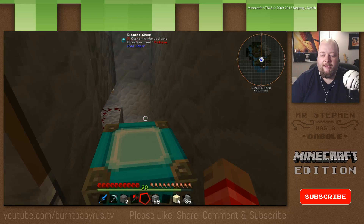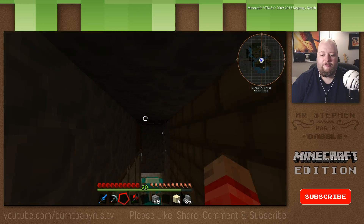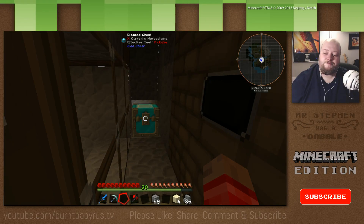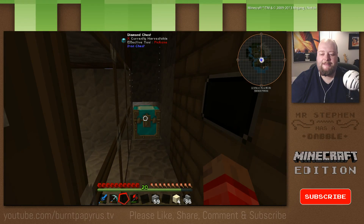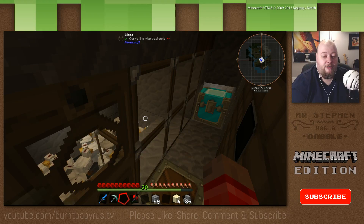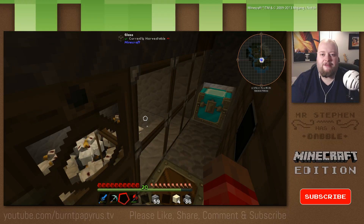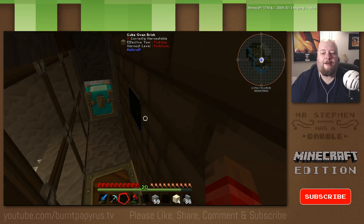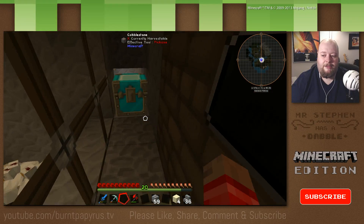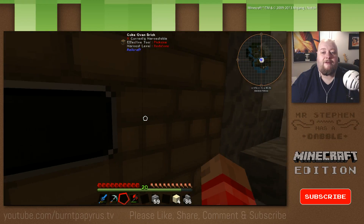Now, you have to have loaded chunks — you have to have this working all the time. Basically I have to be in game and at this location for it to be continually pulling chickens out and making them die horribly. But it's entirely possible and easy enough to do, and yeah, that's given me basically free food. So I don't have to worry about food — I've got this chicken farm here.